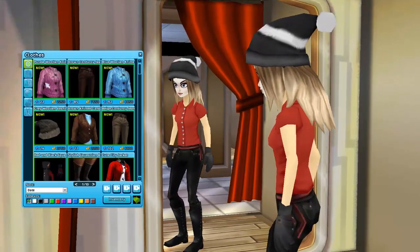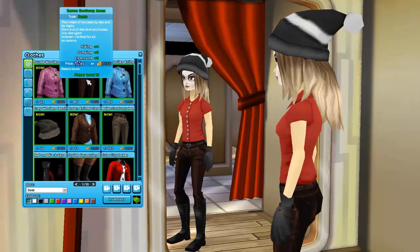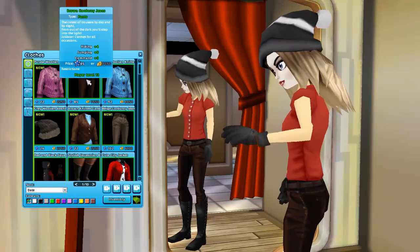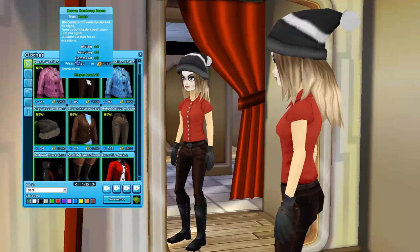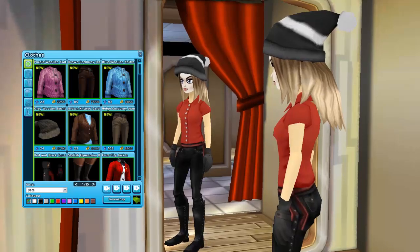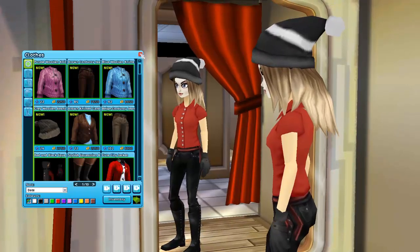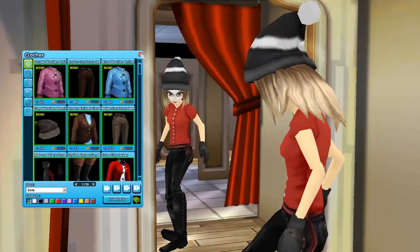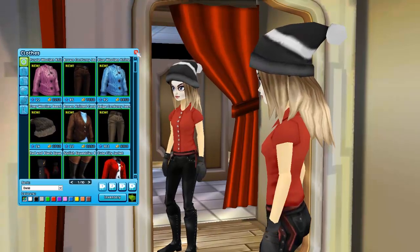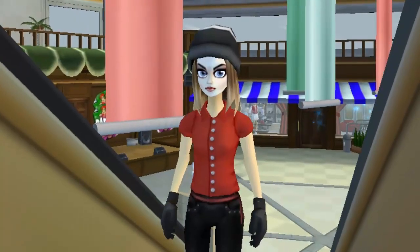Those are the sweaters for this week. Then the last item is the brown corduroy jeans at 85 star coins or 7,550 Jorvik Shillings. The clothes are actually pretty but they're not my style. I hope Star Stable will bring out pants or sweaters more like what I personally like, but that's just my thing - this is Star Stable's thing and I respect it, there's nothing wrong with it.